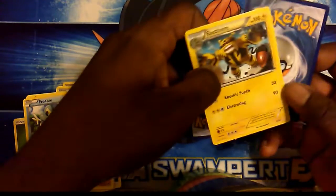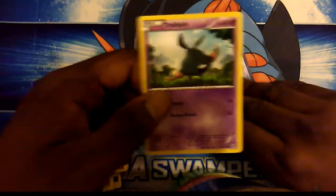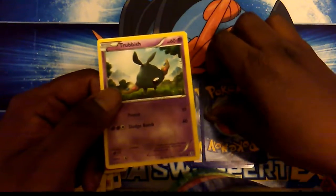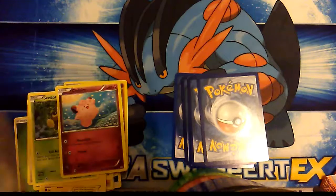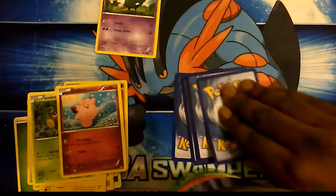We have Electivire, followed by a CDOT. Then we get a Trubbish — wait. This is from Plasma Stomp, Plasma 3? One of the Plasmas — that's the honorary mention. We get a Leaf Energy.